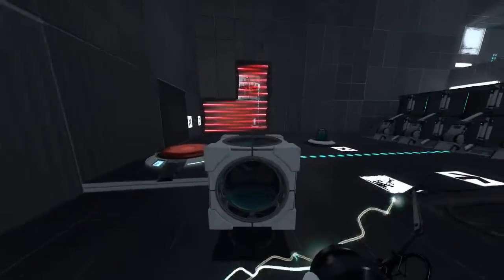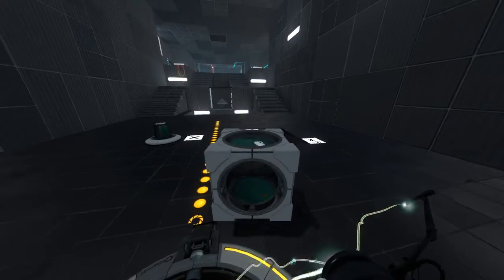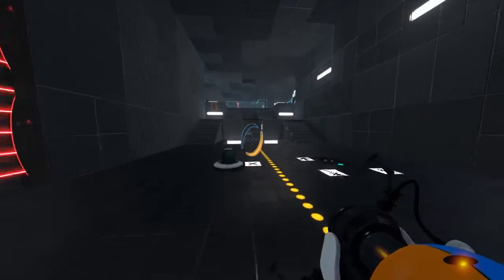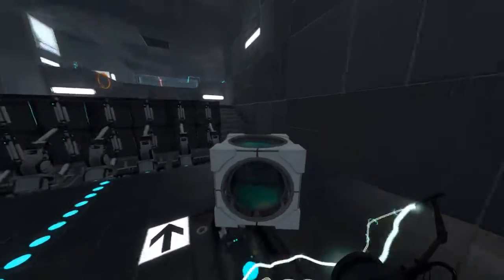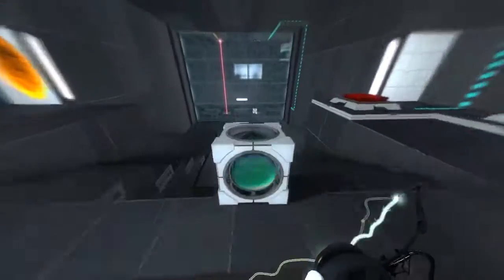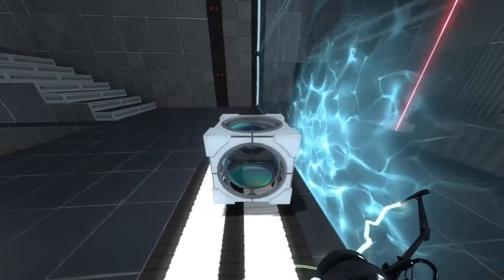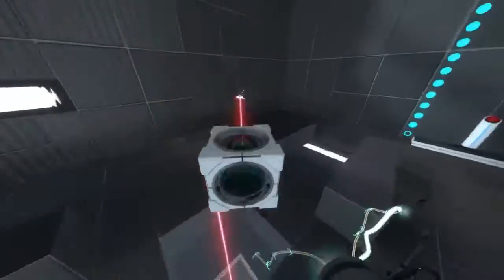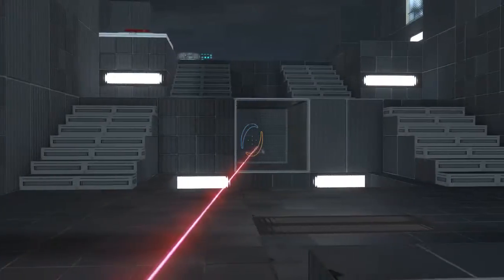Here is a laser cube. I need Square in order to get the Franken-cube. What is this all about? Maybe for the laser? Like, I have to put the laser cube in there to activate something? Let's go get a laser, then. Ow. Oh! I guess it's for shooting the laser through. That's neat.